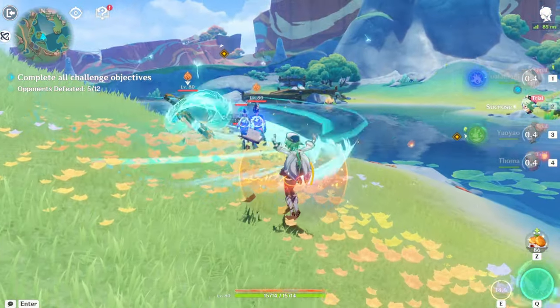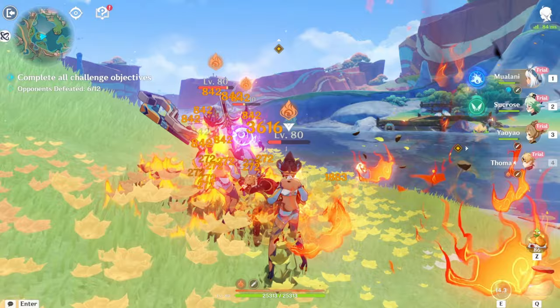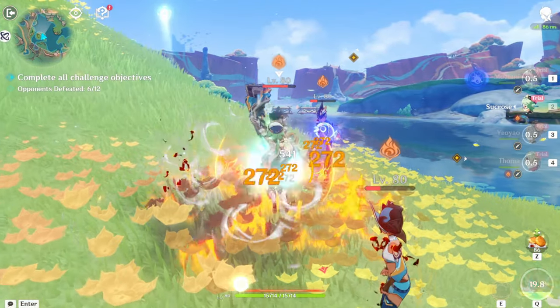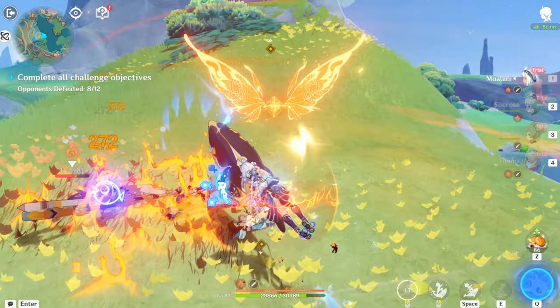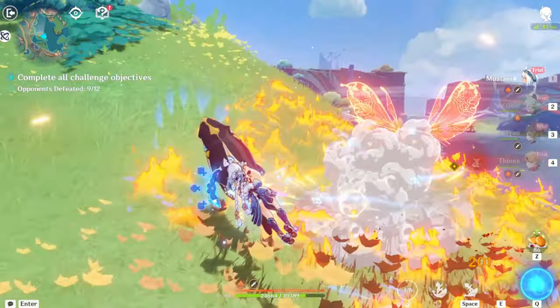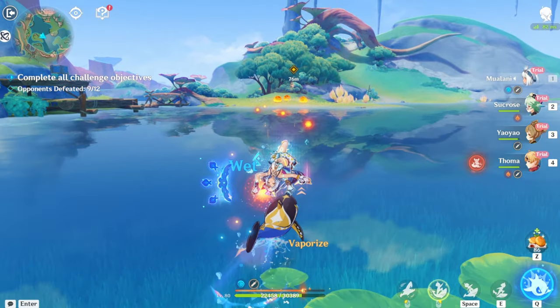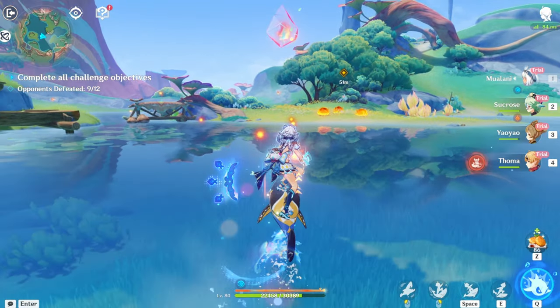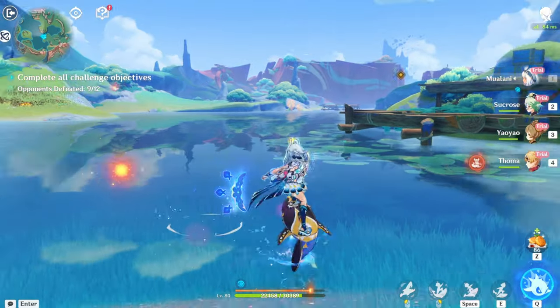These are actually new enemies! I'll just do these real quick. Sucrose burst — we can gather these people up and do some shenaniganery right there. That looks cool, though. She is actually pretty cool to play. It looks like you can surf infinitely as long as you have a Natlin character, which is pretty great.